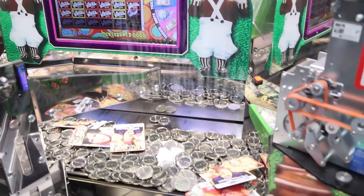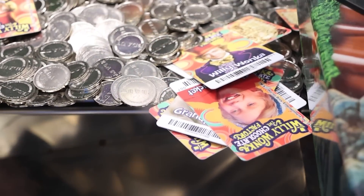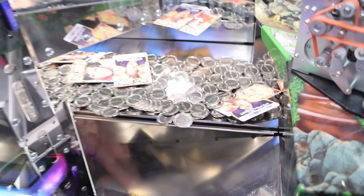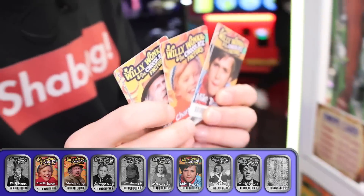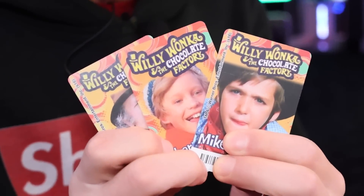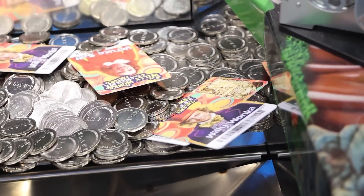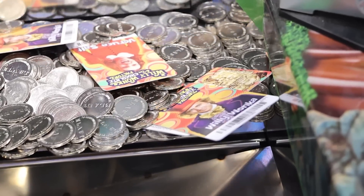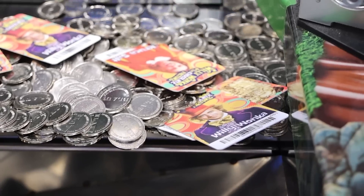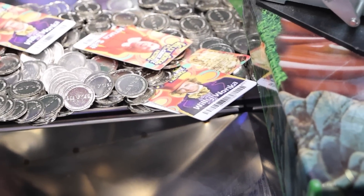Oh my god, look at how much this moves! We're gonna be getting about a four-in-one here. We got Mike, Charlie, and Grandpa — that's three separate cards already, guys. If you have a Willy Wonka like this, walk around each side. Sometimes people just leave the golden ticket in there and don't realize that's a really important card. I think we should be able to get it within $75. Willy Wonka's another one we don't have, so that's cool.